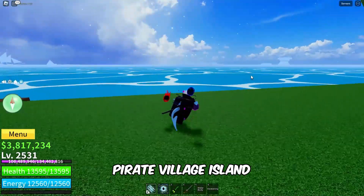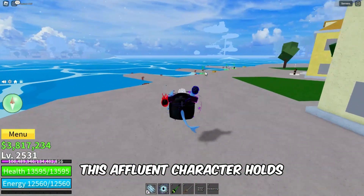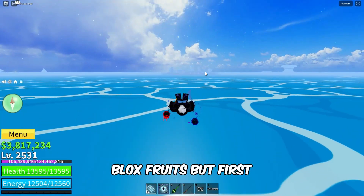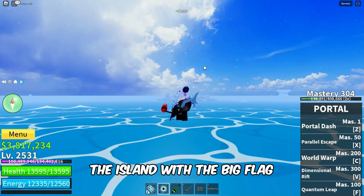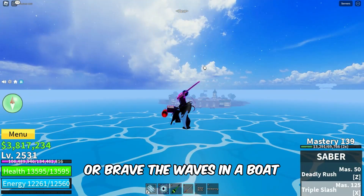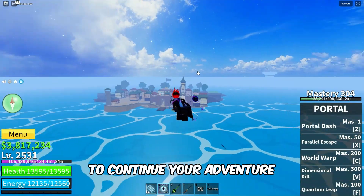Our quest begins on Pirate Village Island, where the Rich Man NPC resides. This affluent character holds the key to acquiring some truly luxurious items in Bloxfruits, but first we need to make our way to the island with the big flag. Whether you choose to soar through the skies or brave the waves in a boat, the choice is yours. Just make sure you reach Pirate Village Island to continue your adventure.